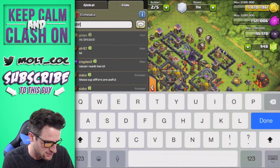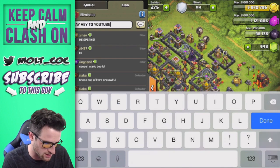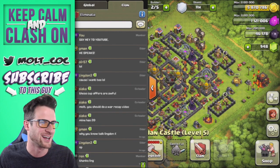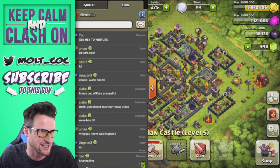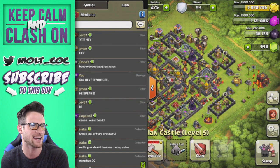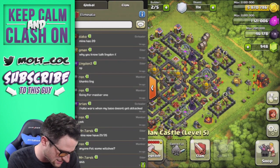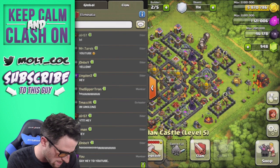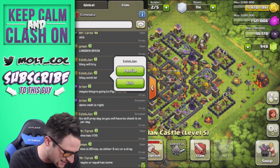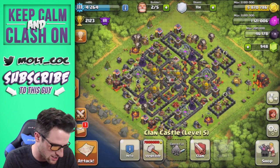I'm going to tell the clan to say hey to YouTube — there they are! I don't do this that often but I wanted to give everybody a chance to say hey. Hey everybody, yay, YouTube, hi! Who gave me my clan castle troops? It was Assist Jan — right there at the top. Thanks for the troops, my dude.